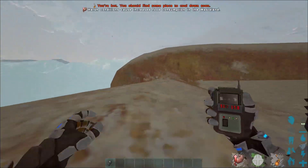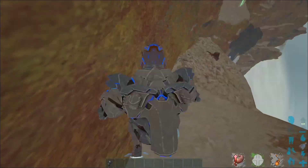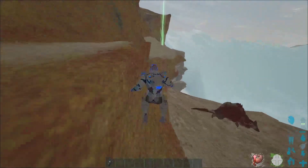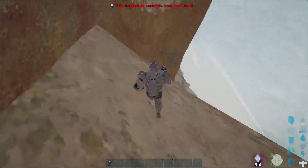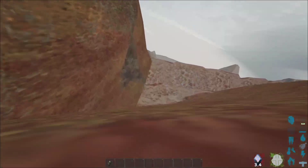Here we go. First we have to go down here, but be careful there is the kill barrier — kind of a pain. If you go down here, as you can see we're dying, so you need a few health.